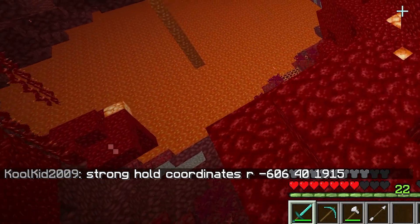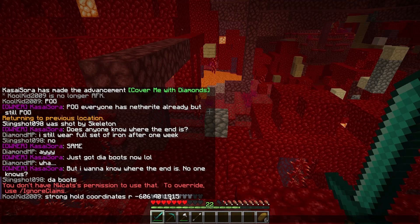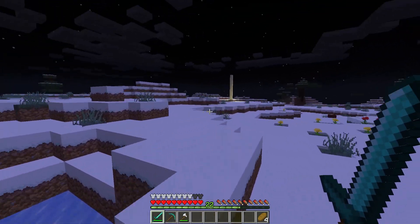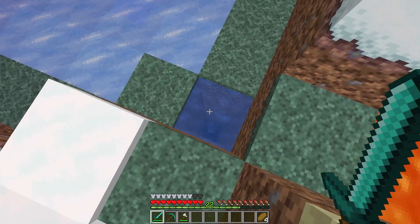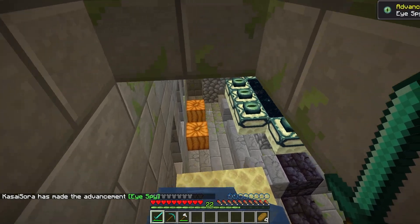The stronghold coordinates are minus 606, 40, and then 1950. Thanks so much! Okay, we're going there. The End portal should be somewhere around here. I think I see the indicator already — there we go, a giant stone pillar. Let's go down and see what we find.